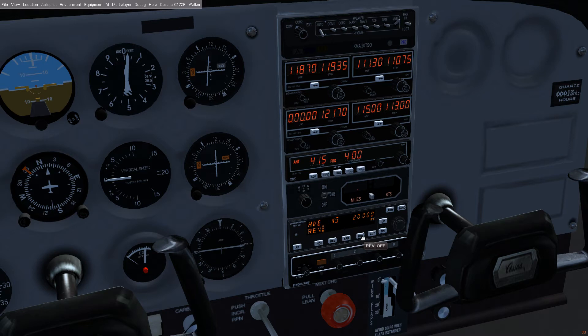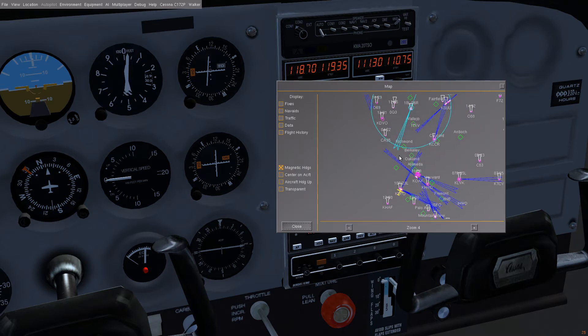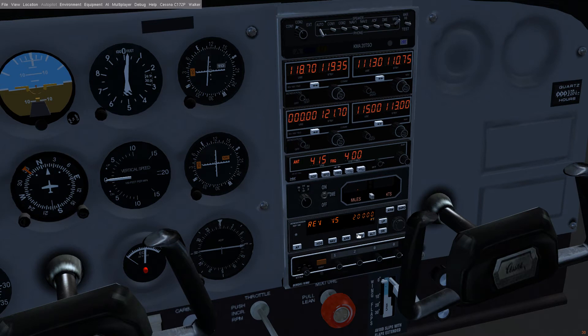Rev is kind of interesting. What Rev does is it basically flies away from whatever beacon you have set. So let's assume that we are flying from this airport, taking off towards the south-ish. If we turn on Rev, it would automatically follow that heading and stay on it. It would not go higher or lower — so this is not an altitude control button — but it will go and stay in that straight line away from the beacon.